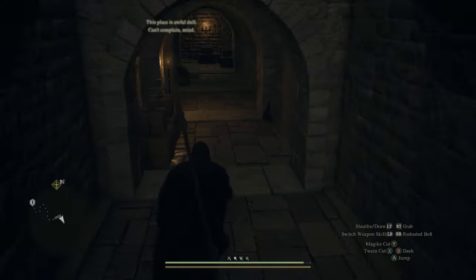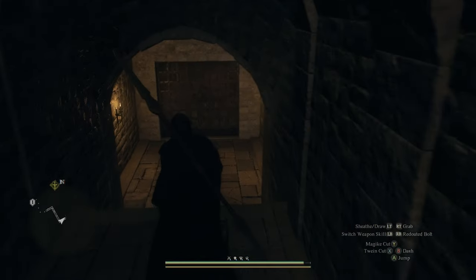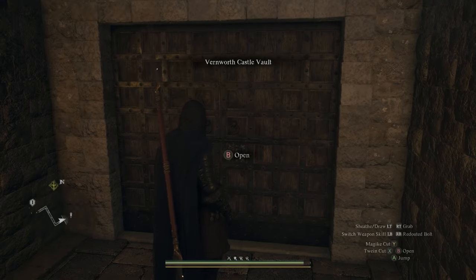What we're really interested in is the vault, which will be locked right now. Heading through the kitchen entrance and following your way down the stairs, you will reach the locked vault doors. There are a couple of steps here to get the key, but it's going to be super worth it.